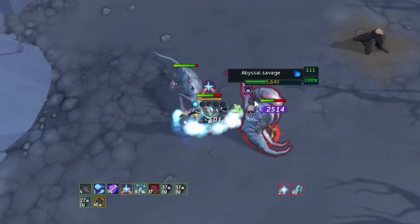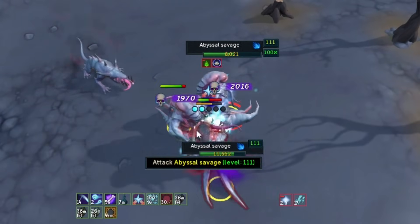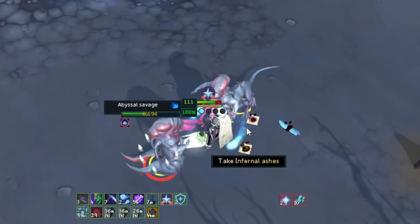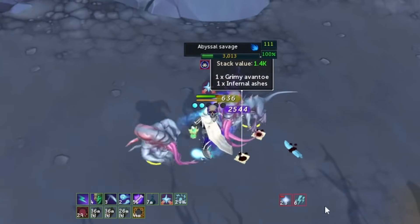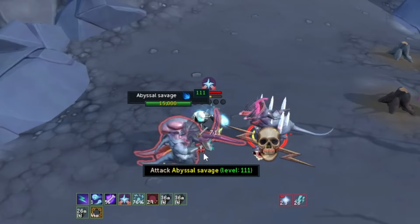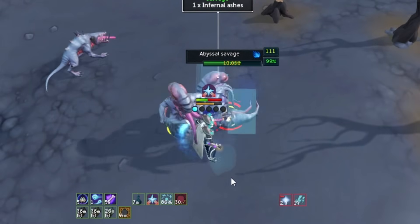You can apply the death mark to all different targets using Blood Siphon, or you could use the Spectral Scythe ability as well. As long as you use Invoke Death first and then use an AoE attack, anything that damage hits will take the death mark debuff too — meaning you can fire off insta-kill hits on everything around you once they reach that threshold.